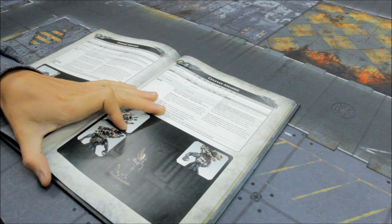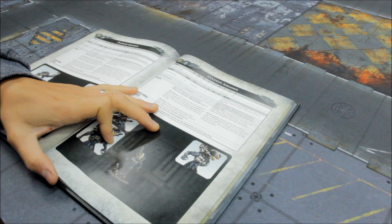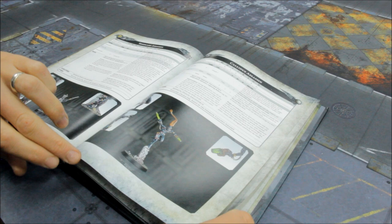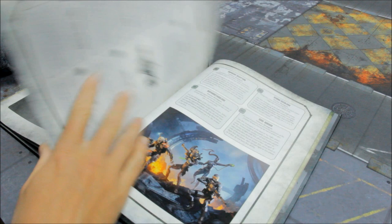My ranking is: Vindicare first, then the Culexus, then the Eversor, and the Kaleidos last of all — that's the order I would put them in. You can obviously leave your own comments and feedback. So, Stratagems next.